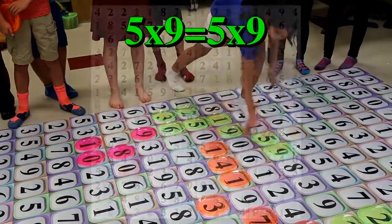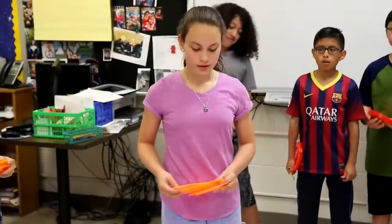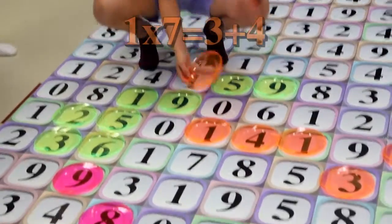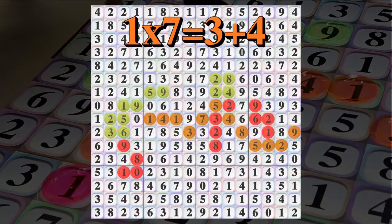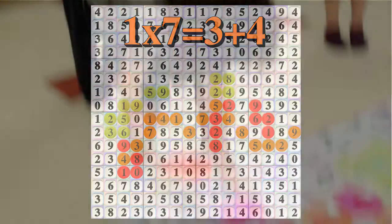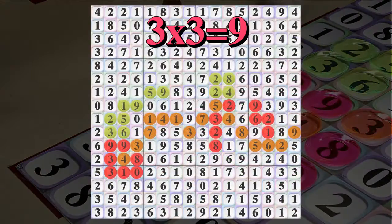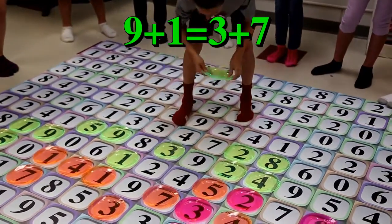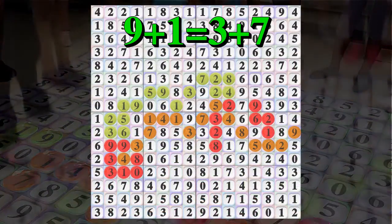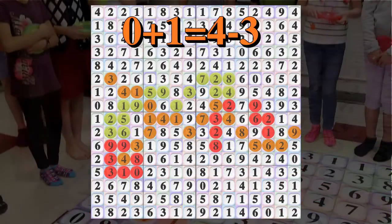The red and the green team worked together to really get in orange's way — let's see if it's a good enough block. The orange team is going to reuse the 1: 1 times 7 equals 3 plus 4, trying to cut through that little gap. The red and green team are going to have to team up again to try to block orange. But orange figured out a way to get through that gap and is now only one space away from winning the game.